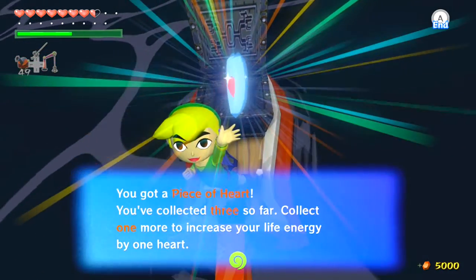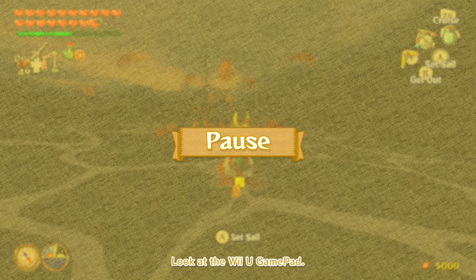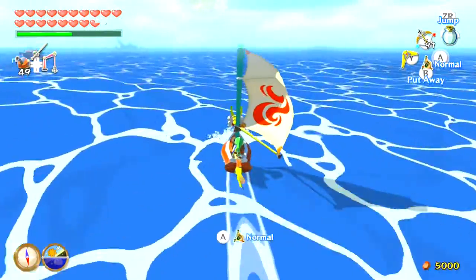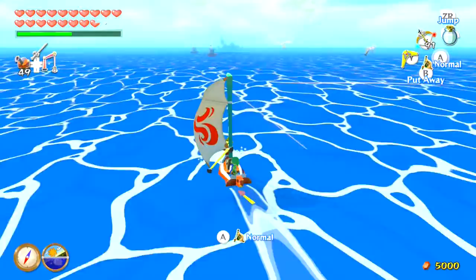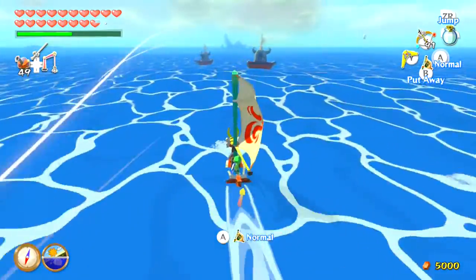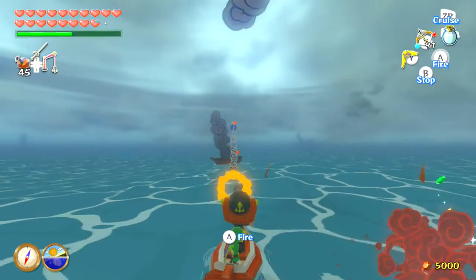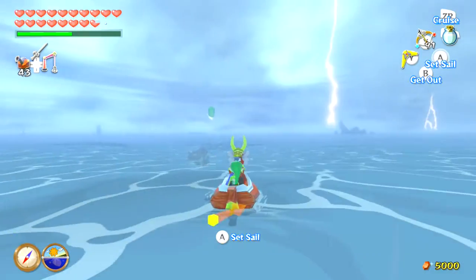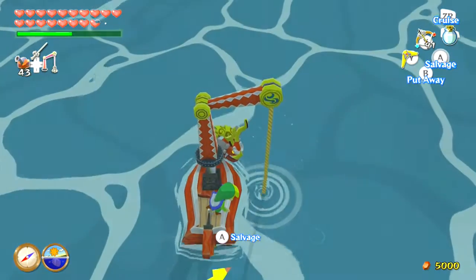At that point I was like, 'Wait, I didn't get all the heart pieces — where am I missing a heart piece?' I was lazy and didn't want to waste too much time, so I decided to look it up online to see what the last heart piece I was missing was. When I finally looked at it, I realized I missed one over here in Rock Spire Isle. I went on my practice file, looked at which heart piece I was missing after looking up a guide, and found out what I had to do — destroy these bomb ships right here. This is the second time destroying bomb ships is required to get everything.